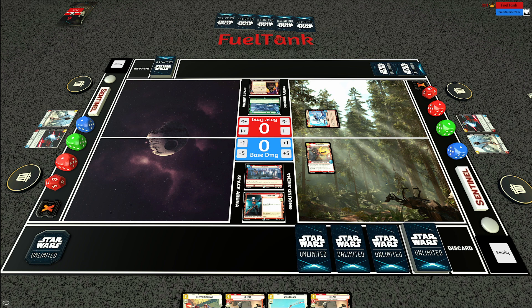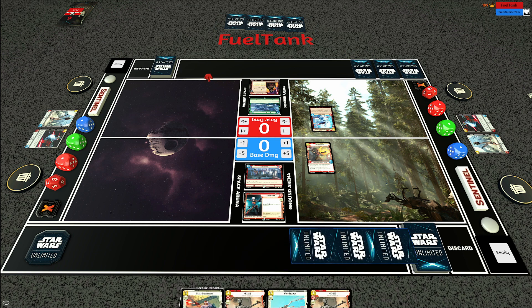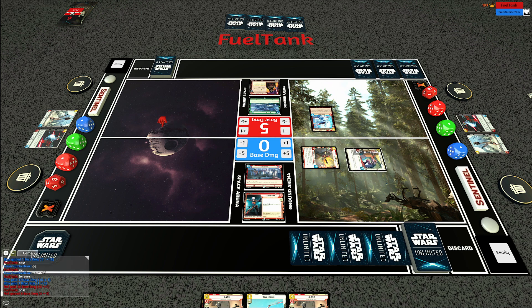He might not have a hand that allows him to ping Sabine, and even if he does I can use Tarkentown to remove his trooper afterwards. We're going with the comparatively safer Fleet Lieutenant - Sabine into the base. That's five damage, which also gives me an initiative advantage and will allow me to use Sabine Wren's leader ability for one damage to each base while my opponent works out the rest of the turn. Next turn I could potentially play K2.